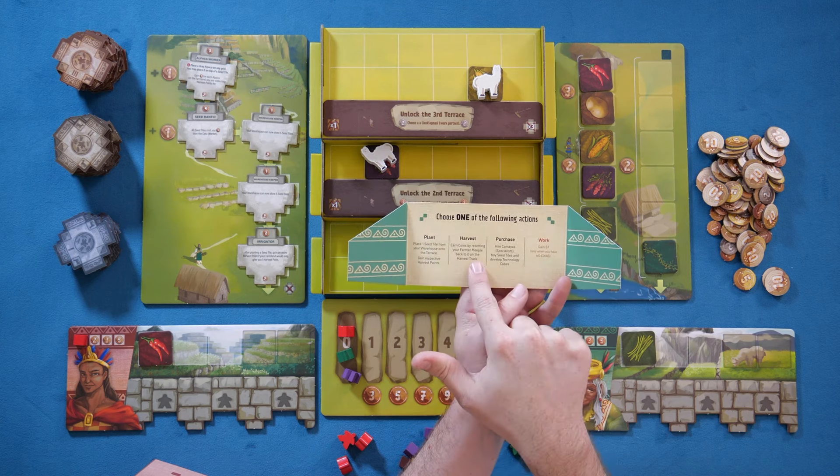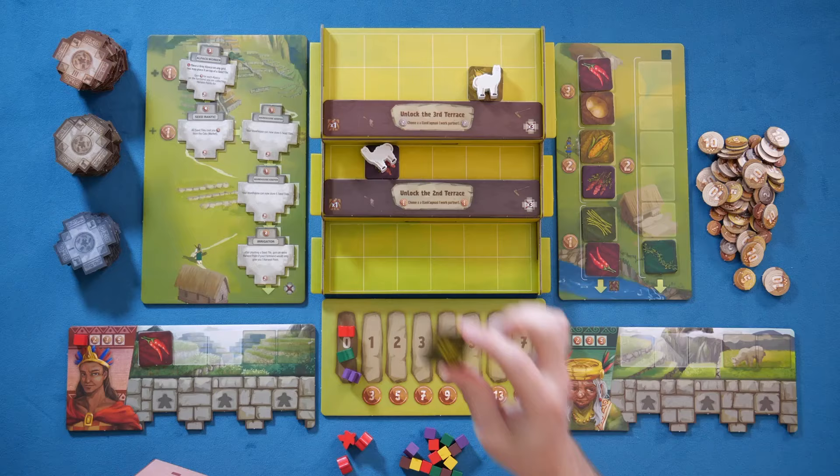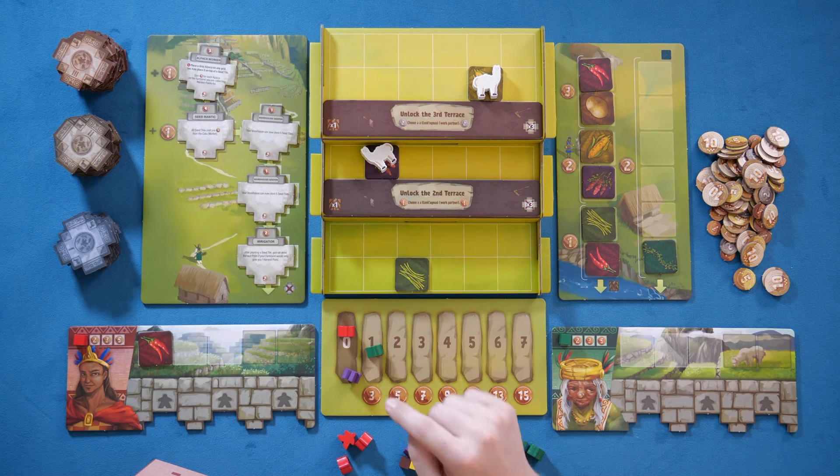Past that, you're primarily planting, harvesting, and purchasing. When you plant in the game, you're going to take a single tile — whatever crop you have — and plant that crop. It's a size one. I'll go ahead and move my people up one on the harvest track. That's the basic idea of planting.